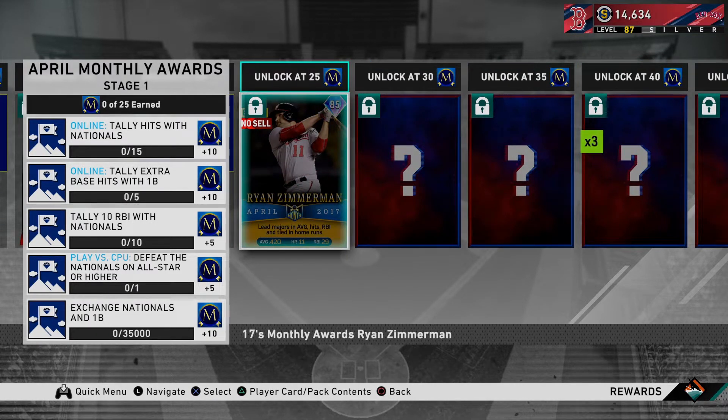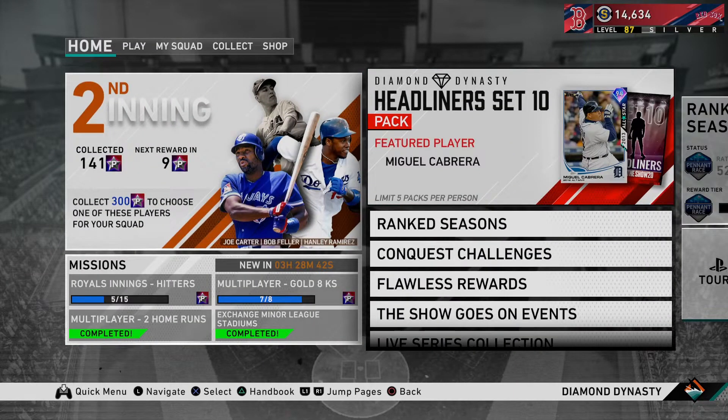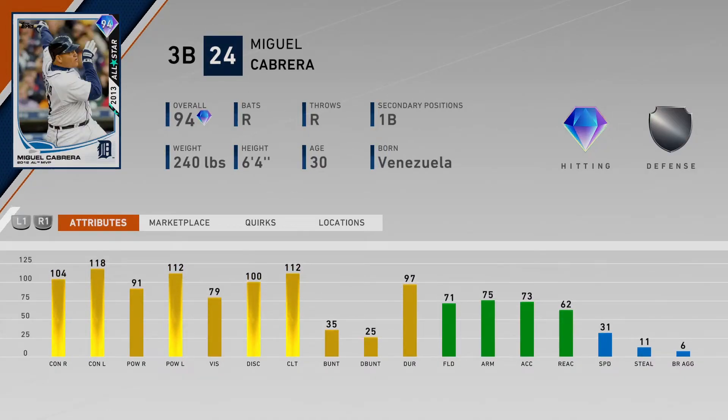That will get you the 85 April 2017 Ryan Zimmerman. We also got in Headliner Set 10 the Miguel Cabrera 94 overall third baseman with first base as his secondary, and this is a fantastic hitting card. Miggy from 2013 was an absolute monster - his contact is over 100 for both sides: 104 against righties, 118 against lefties, power is 91 against righties and 112 versus lefties. He's obviously going to rake.